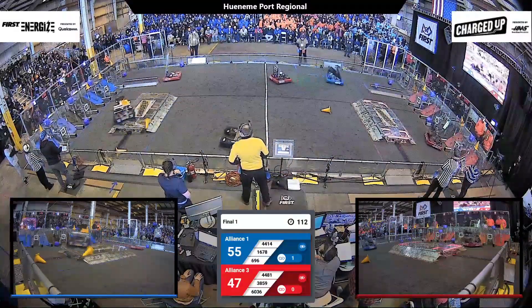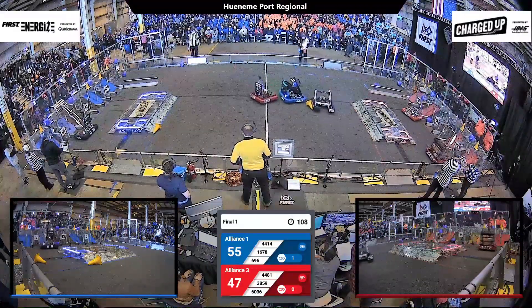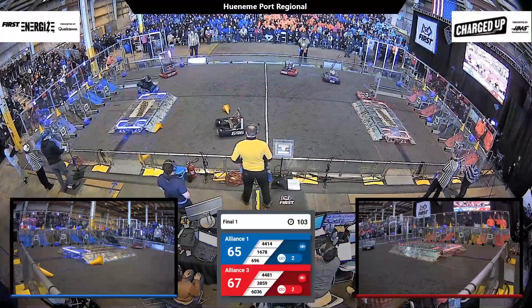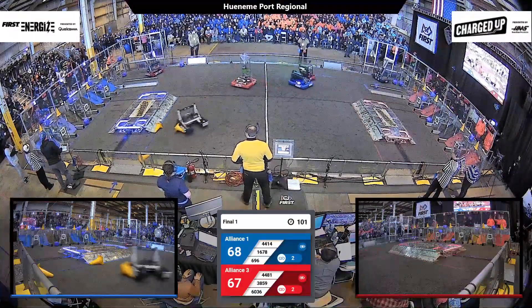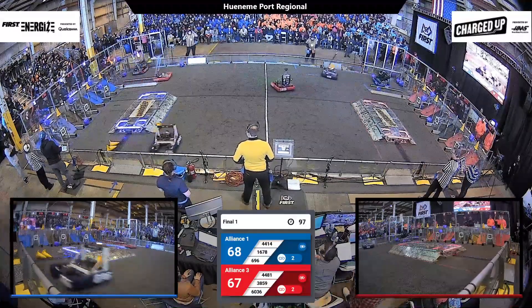The Red Alliance now has a slight deficit to Blue, but it's still incredibly close. There's plenty of time for many things to happen in this match. 6036 has a cone and they're going to place it up high. 44-14, their robot Tsunami, is running back towards their loading zone and encounters some defense from 3859, the Wolf Pack.